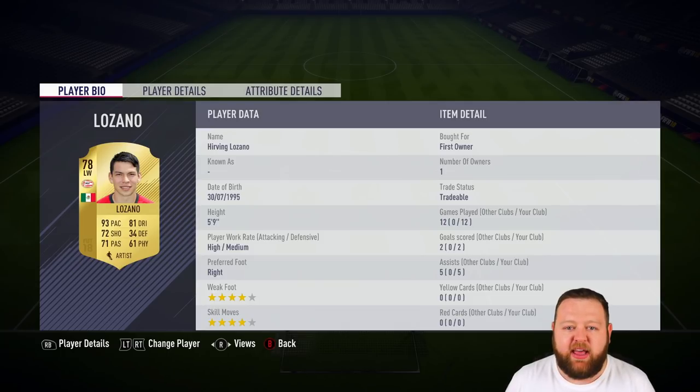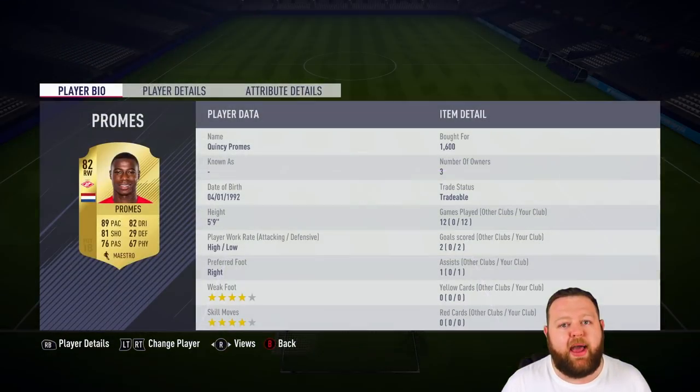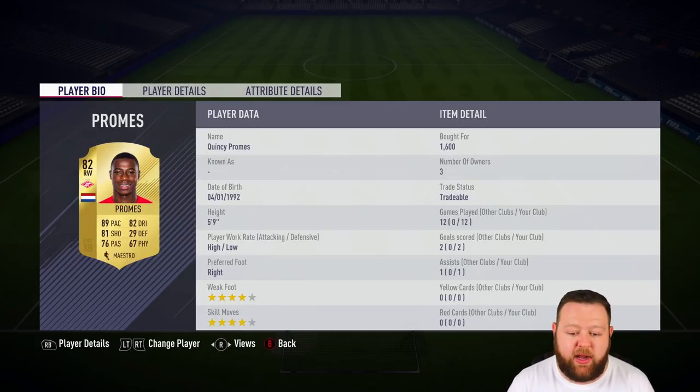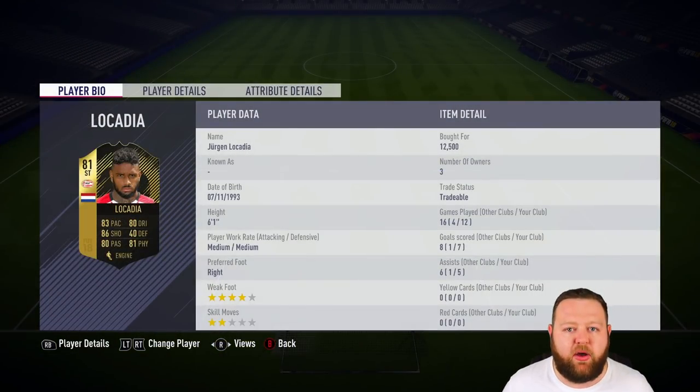The front three is interesting. We've got a Mexican who plays in the Eredivisie — Lozano. Four-star skills and weak foot on the Mexican. He's got 93 pace and 81 dribbling, and I really enjoyed him. He's a very tricky player to have at this stage in the game — defenses really struggled with him. Then we have Quincy Promes, 82 rated. The Dutchman from the Russian League has got 89 pace and 82 dribbling, alongside a great shooting stat of 81. He's got four-star skills and weak foot, high-low work rates.